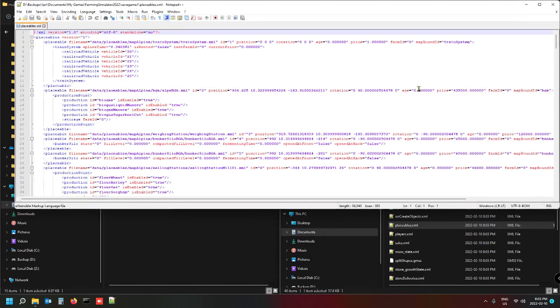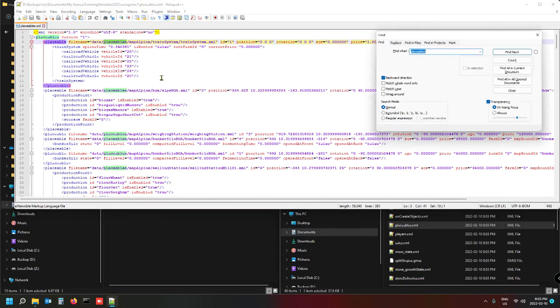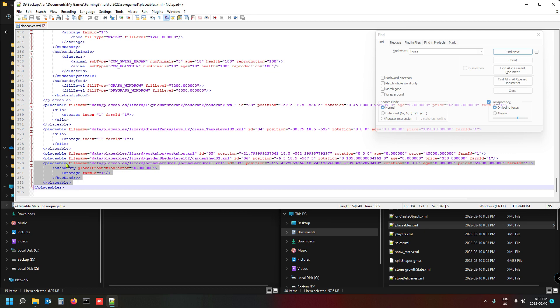In the save game placeables XML, use Ctrl+F to find and type the word 'horse'. There it is — horse barn small — with the full directory path and all the placement data. Click on the word 'placeable' at the start of the line. I'm using Notepad++ here. Select the entire placeable entry and Ctrl+C to copy it.